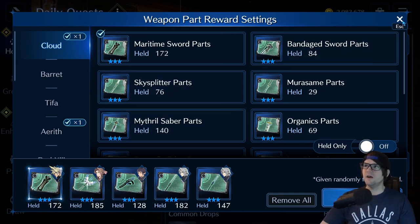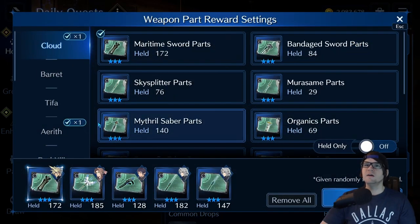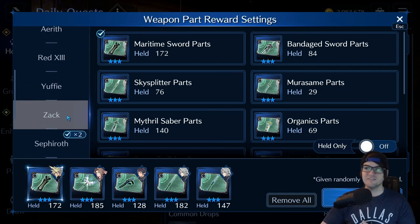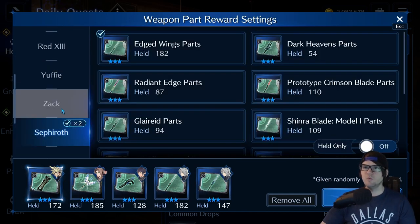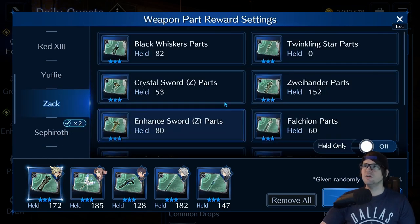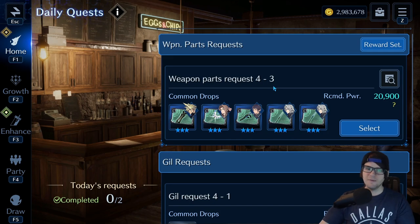This little 'Reward Set' button is all you need. Click it and it works just like a wish list — the same as when you're doing a draw. You can pick what you want for which character and grab what you need. I think it should give more parts per day, but at minimum you want to make sure you're maximizing the usage of this feature.